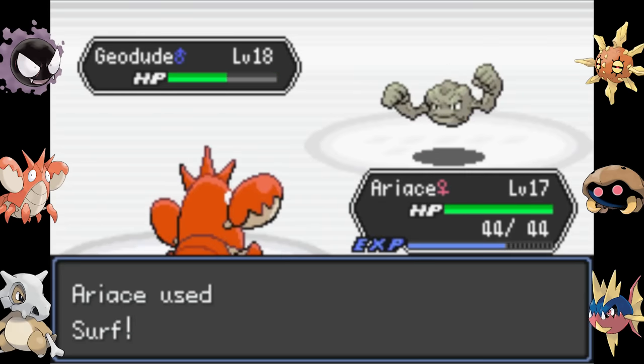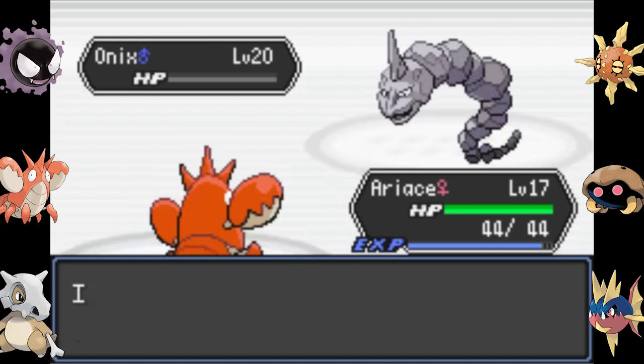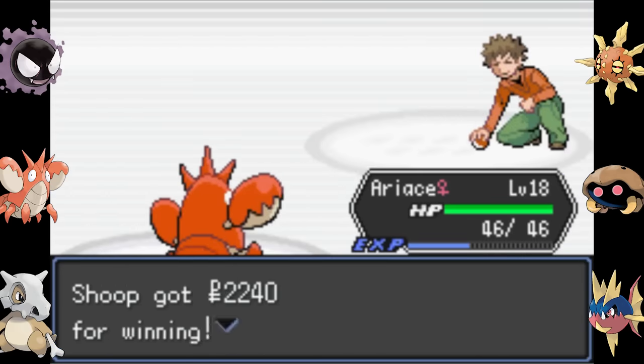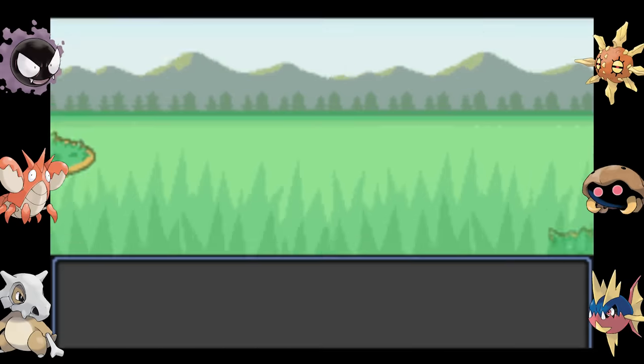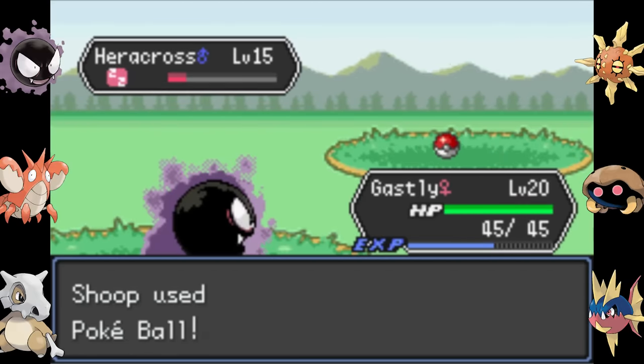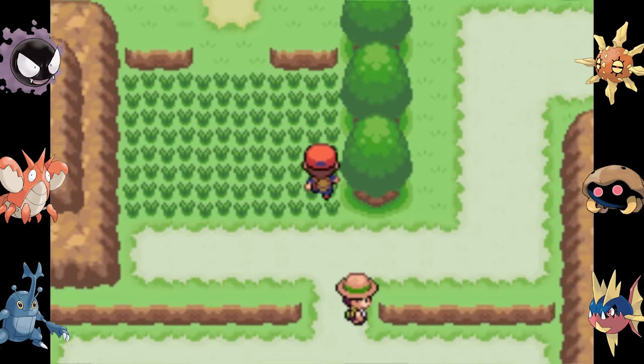The shiny odds are increased in this game, and that's going to be very important for later. On Route 2 we catch a Nincada just in time for us to not use it in our battle against Brock. Brock's Pokemon all go down pretty easily to a Surf, and I think to myself: well, if only there were two other gym leaders that would also be defeated by Surf. So I head south into the Viridian Forest where I find a Heracross that I definitely want to add to the team.